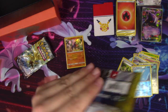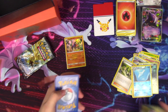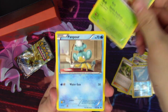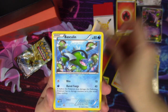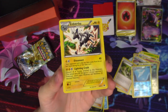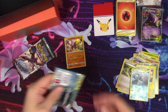The pack I'm most excited for — Next Destinies. There's some great stuff in Next Destinies. We have Munna, Cricketot, Pansear, Elgyem, Litwick, Basculin, Nuzleaf, a Sigilyph, Frillish, and a Zebstrika regular rare. Still pretty cool to see some pack variety — that's for sure.